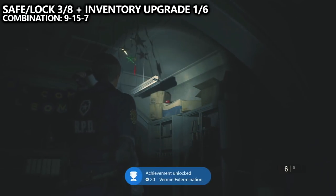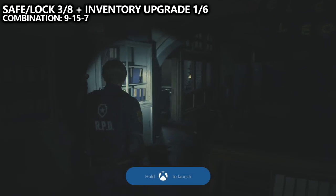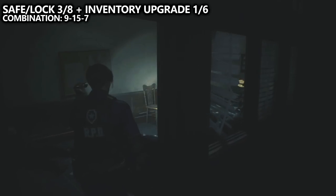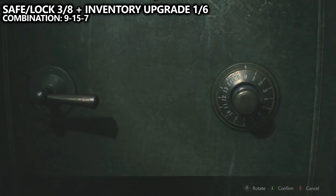Last but not least, this office has a small side room. If we go there, we'll find a full safe — this is our third out of eight safes or locks in the game. We need all eight to unlock an achievement or trophy. The combination is 9, 15, 7, and you do need to start by going left. Once you open up the safe, you will also unlock the item inside, which is a hip pouch.